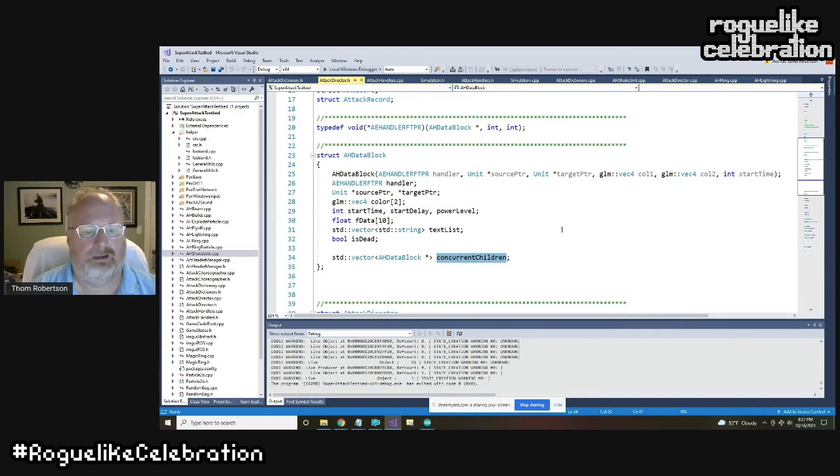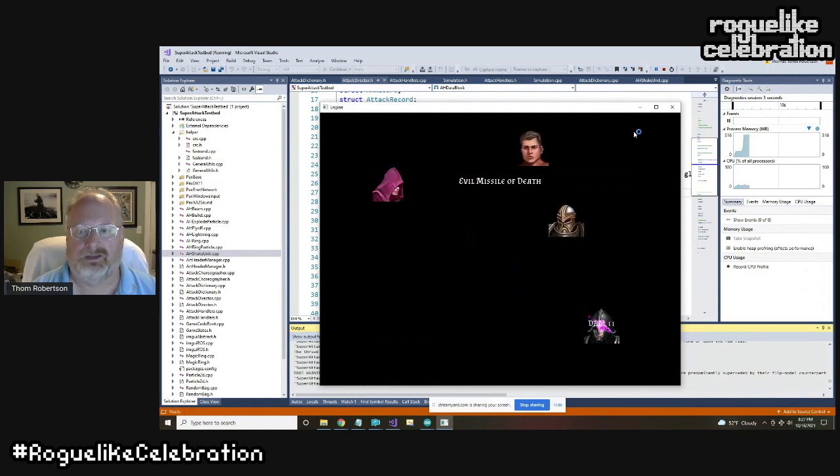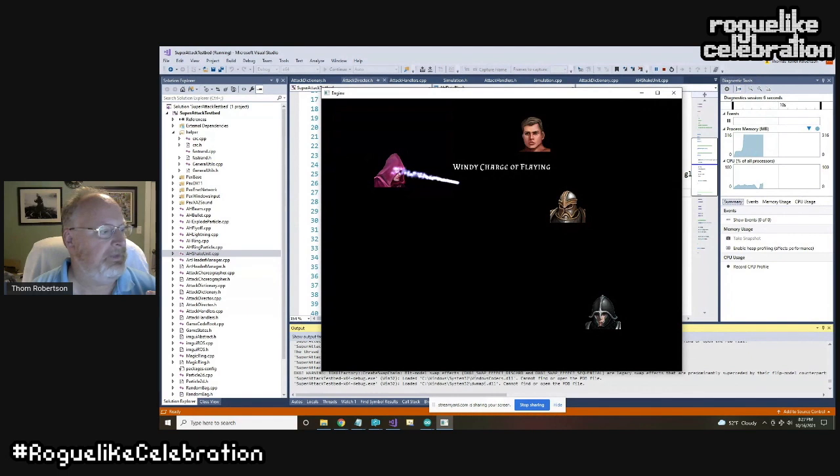I could go on about code, and it probably would be good to do so in the larger chat. But I really just wanted to show the functionality of what I've been talking about. This is not a finished job by any means — this is just me hammering on the problem of wanting a lot of really cool, special, unique attacks and wanting to procedurally generate them. I hope we can find each other and talk more throughout the con.